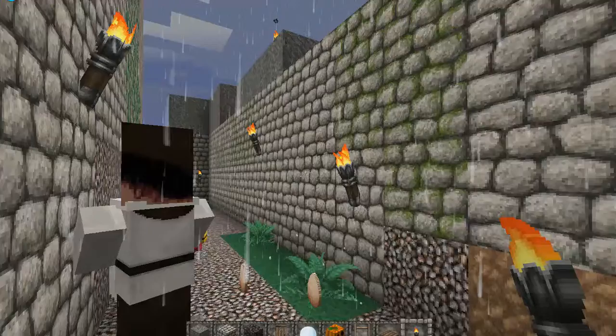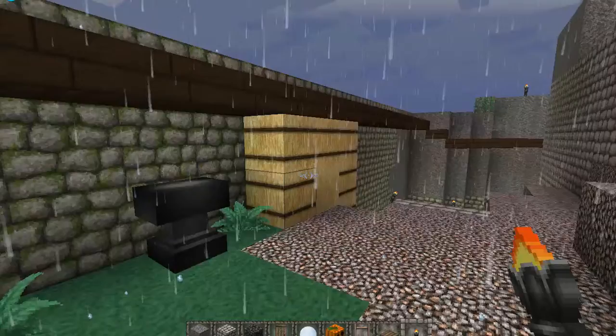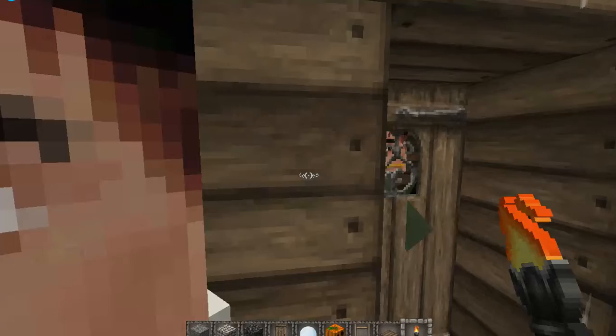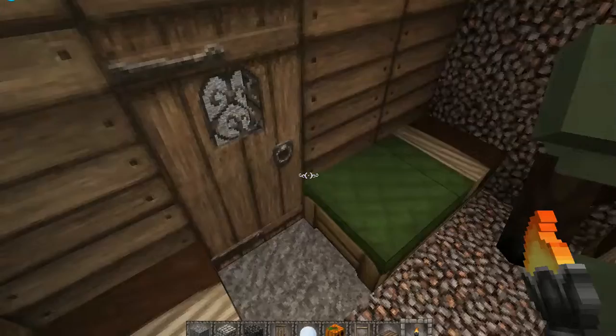I'm looking for the quarters where people would have slept, because I know I built these here somewhere. Going down to the bottom of the castle and past the front gate, here are some sleeping quarters — where people would have slept. As you can see, there's a character in there, and we've got people dancing on the beds, and then through here you've got another very similar sleeping arrangement.